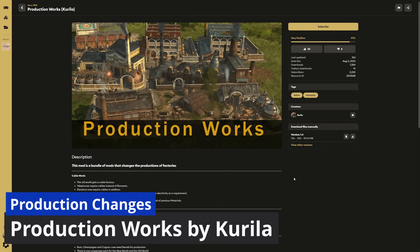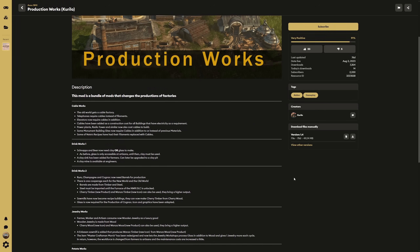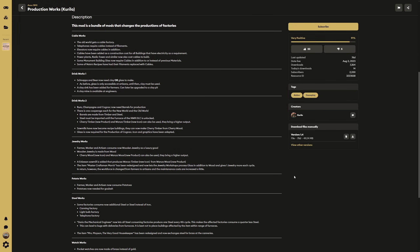Our final production-focused mod is also by Carrillo: the Production Works mod. This is a pretty extensive mod. It adds lots of changes to productions of factories. First, it adds a cable works factory building — telephones now require cables instead of filaments, elevators require cables in addition to filaments, and cables have been added as a construction cost for all buildings that require electricity, including power plants, radio towers, and similar buildings. Some monument building sites now require cables, and some of Nate's recipes have had filaments replaced with cables.